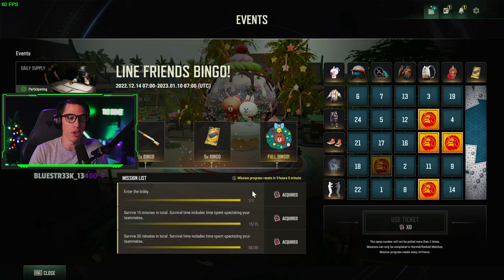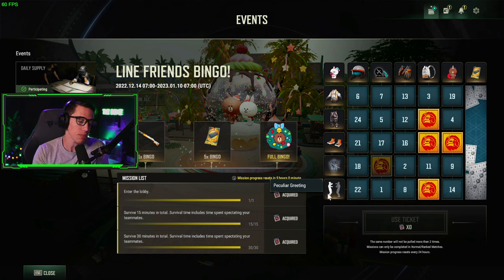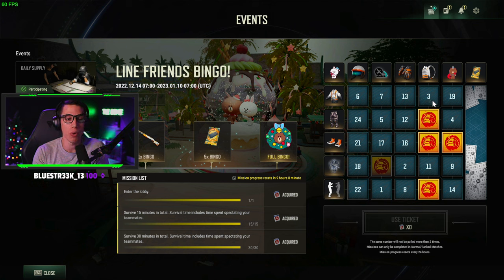The way it works is very simple. You complete these missions and you get tickets. When you have a ticket available, you click the button to use a ticket — it randomly picks one of these squares for you. You can actually get the same square twice; the same number will not be pulled more than two times, and missions can only be completed in normal or ranked matches. When a square is picked once it looks lighter, picked twice it looks darker. The idea is to get an entire column or entire row completed, and once you do you unlock that item for that column or row. If you complete one whole row of Bingo, you're also going to get a double barrel shotgun special skin.